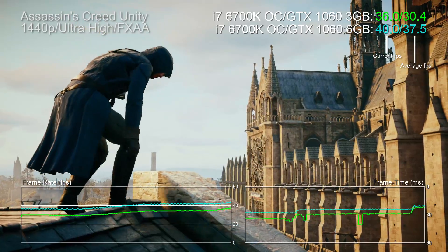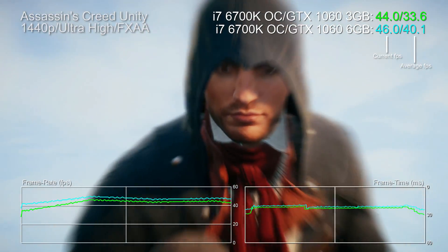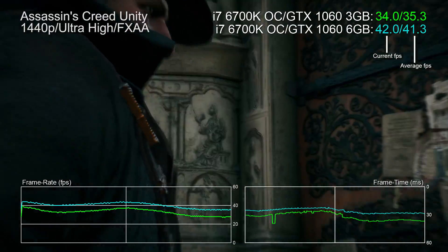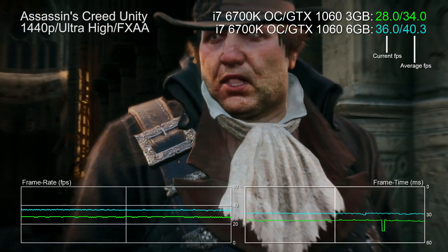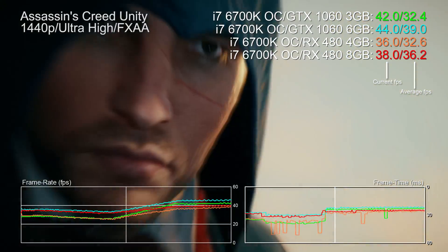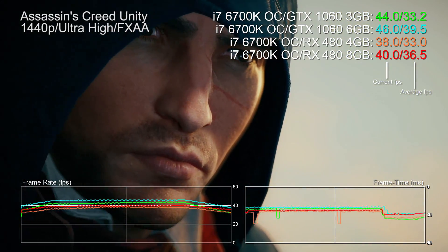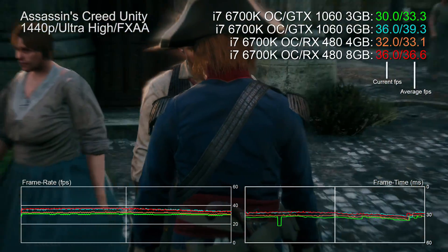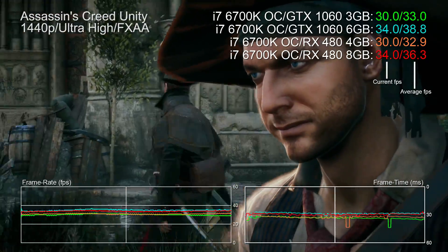Here's Assassin's Creed Unity at 1440p. You'll see rectangular dips on the frame time graph from the 3 gig card — this represents split-second stutter caused by the VRAM being tapped out. The game momentarily pauses as graphics data is swapped in and out of RAM. The GTX 1060 6 gig shows consistent performance throughout, no problem. Adding in the RX 480 in its 4 and 8 gig iterations, the same issue manifests on the 4 gig AMD card. Once we move up to 8 gigabytes, no problems whatsoever.